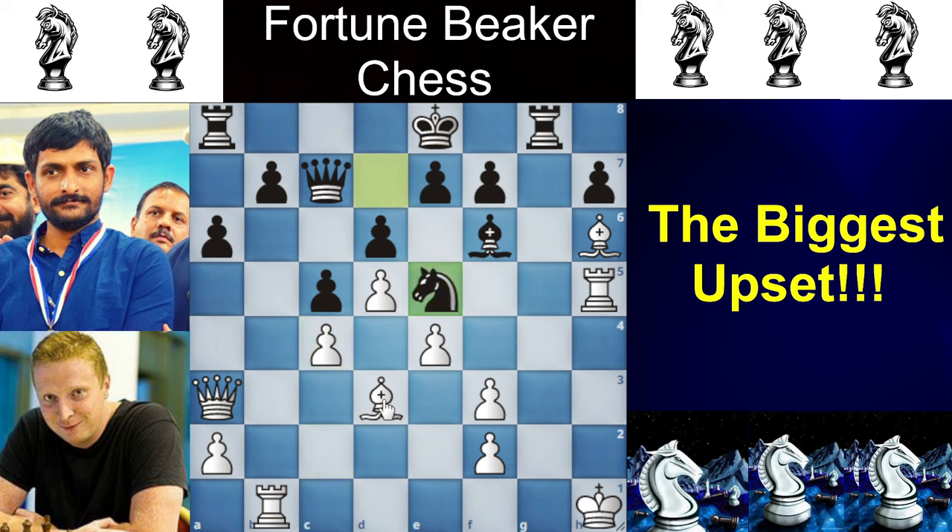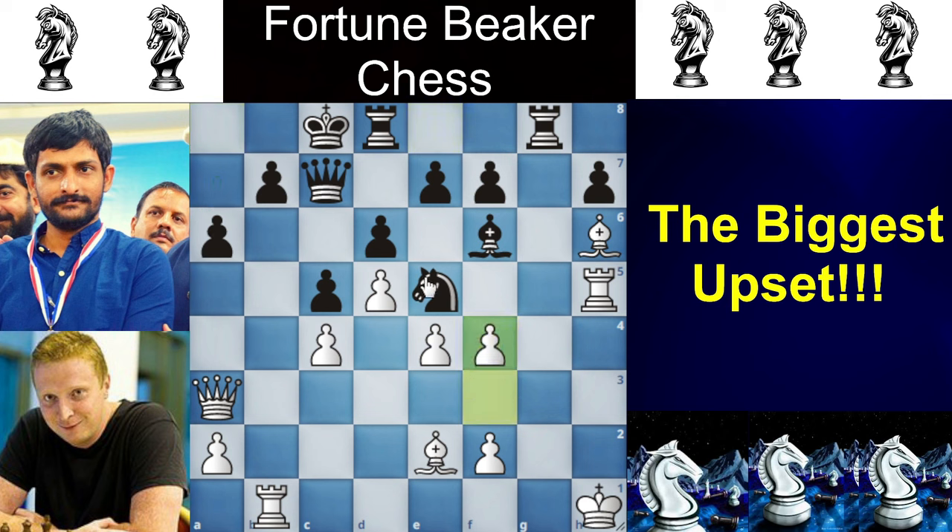Now Knight to E5, attacking the Bishop and the F3 pawn. Bishop goes to E2 to defend F3, and now queenside castling — so the A6 move is now working. Then F4, attacking the Knight. Knight goes to G6, and miraculously this position is now looking very good for White. His King is very safe on H1 and Black has very limited ways to attack it.